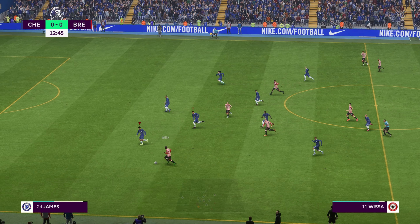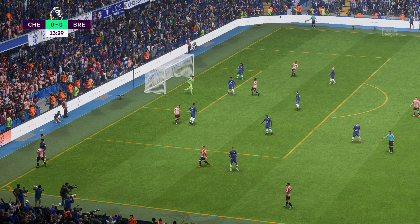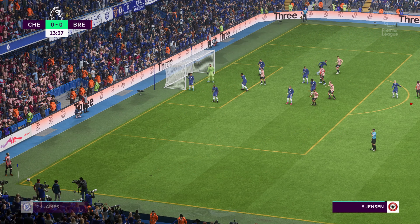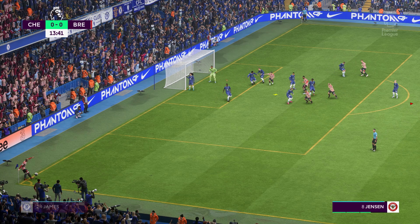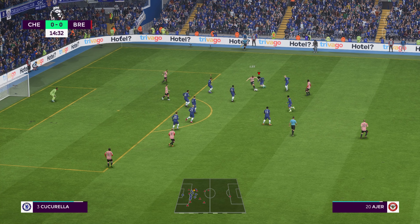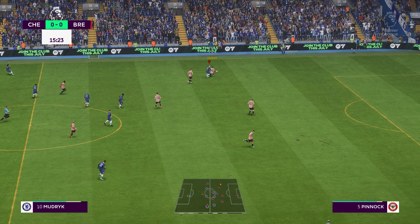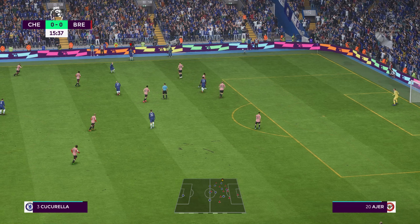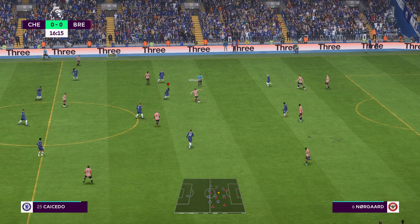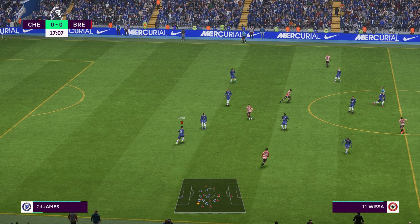Chelsea unable to retain possession. But what can they do to stop him running at them? And the corner's been given. Who can he pick out? Good pressure high up the pitch. A really committed challenge and it's gone out for a throw-in. Very quick thinking there. Jensen — wanted to keep it, but couldn't.